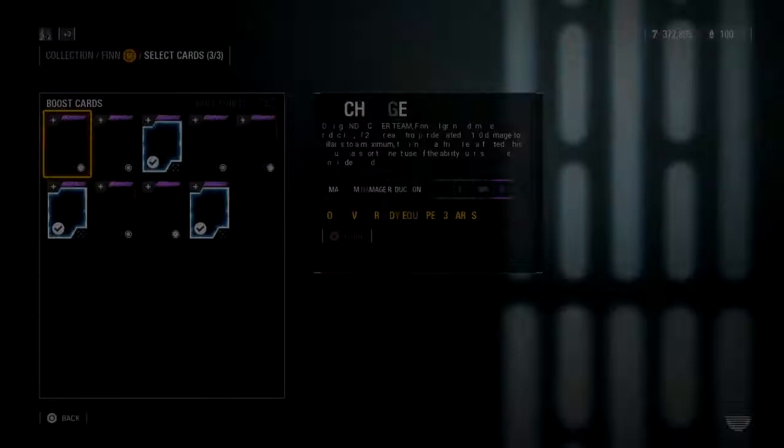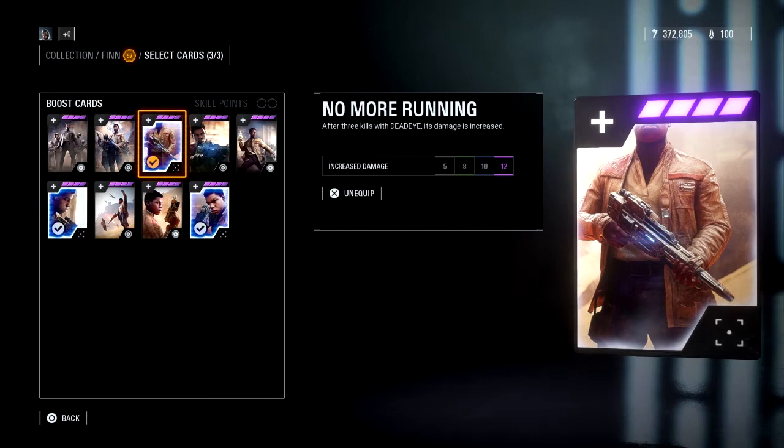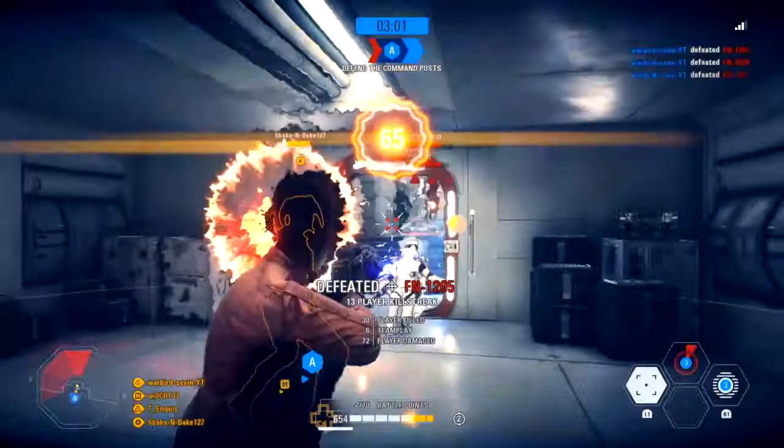It's all because of this one ability right here. This is the star card for the ability — the ability is Dead Eye, and that is his best ability. As you can see, all three of the star cards I have selected for him are to improve his Dead Eye ability because it absolutely shreds.